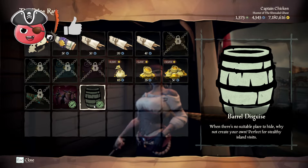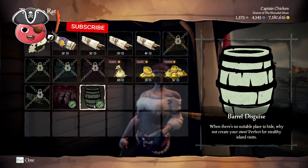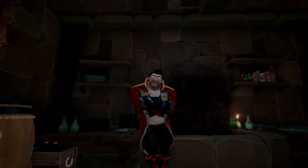Also, you can buy the new barrel disguise from the arena in case you missed it. So get it, got it, good. There you go, tutorial's done.